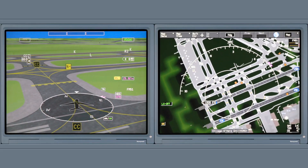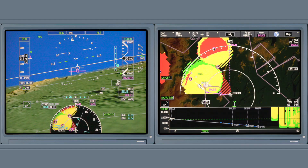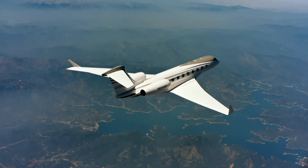Some optional features include 2D and 3D airport moving maps, as well as RDR-4000 radar enhancements, all of which offer pilots increased operational safety and efficiency.